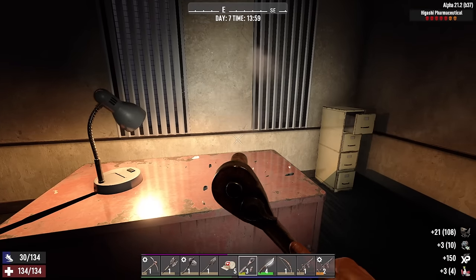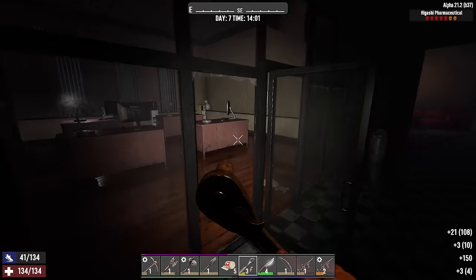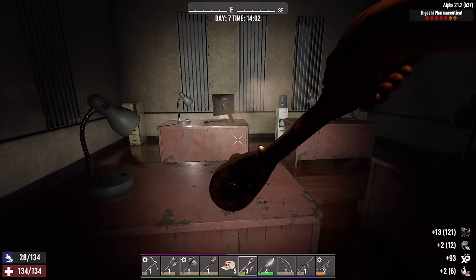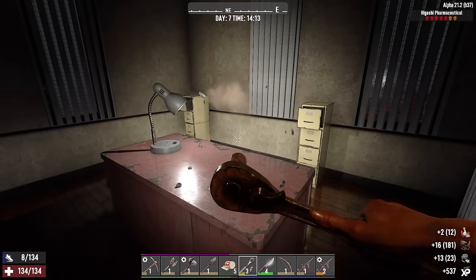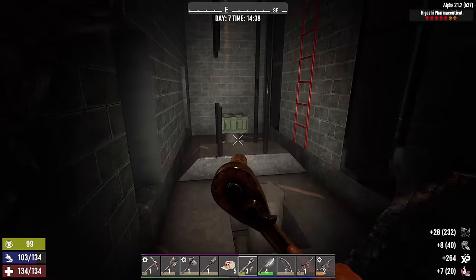There's another non-working vending machine around here somewhere - we'll go find it and take that apart. The computers alone should provide us with the electrical parts we're gonna need. Take apart this ammo box in here - I'm pretty sure you get steel from that.